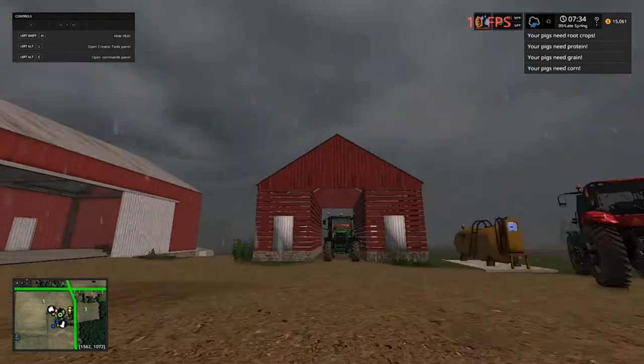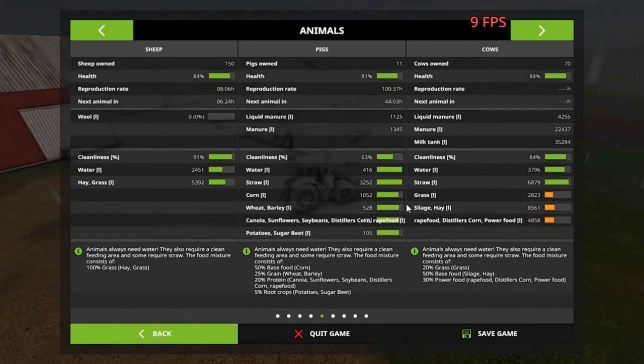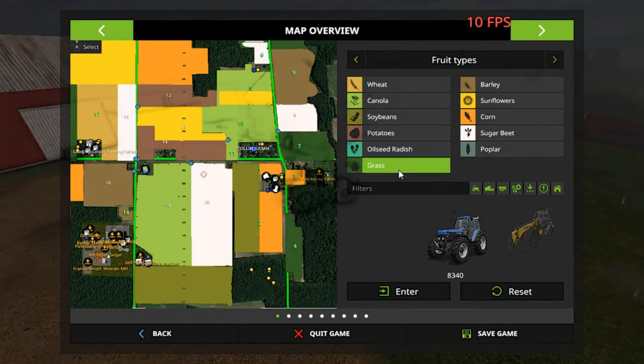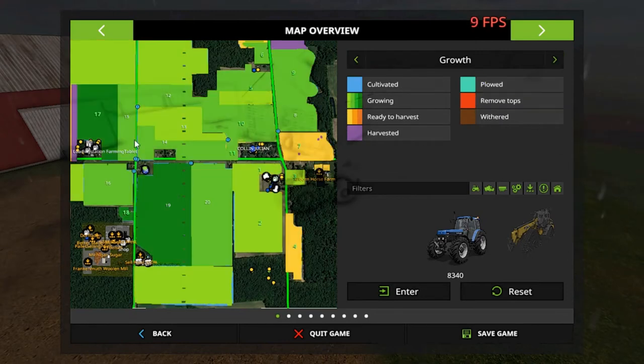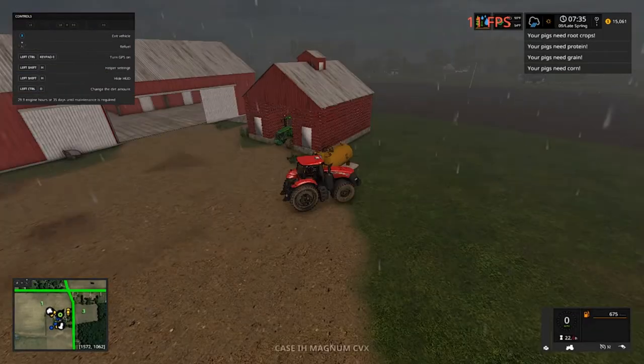Let me take you to the map here real quick. Grass is on, going to grow. As you can see, I got this strip harvested and this strip harvested and there wasn't much there to get because of the sugar beets. Still got seven and four to go. We got Jenner, Collie, and Julian monitoring the robots for us — that's why their names are showing up on them.